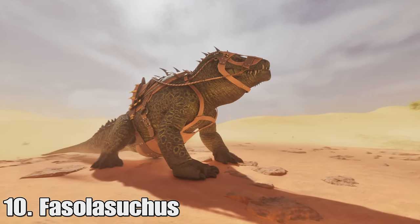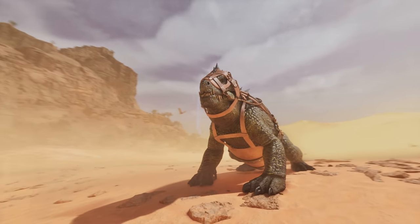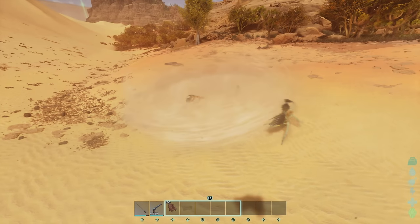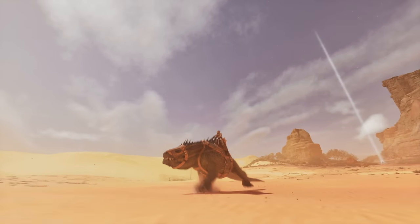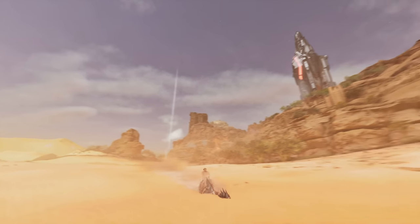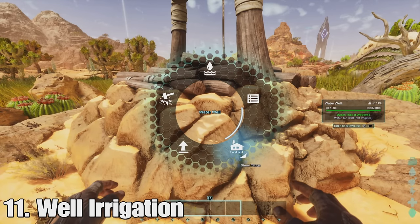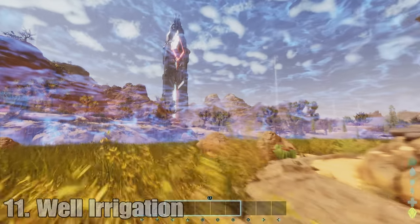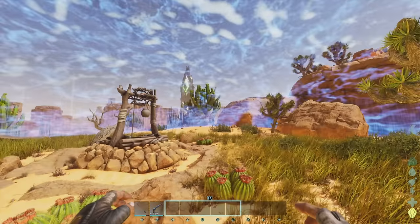At number ten is the Fossilosuchus. This is a new creature found in the dunes area, voted in by the community. You can swim around in the sand and make stuff sink with it — it swims in the sand and can go really fast. It's like the sandworm creature from the ARK Additions mod. And then at number eleven we have well irrigation. Wells can now have a range which will irrigate things around them, which is really useful for stuff in your base.